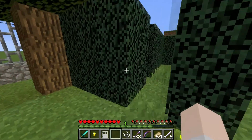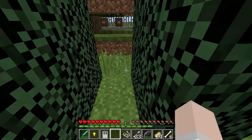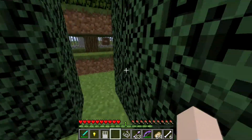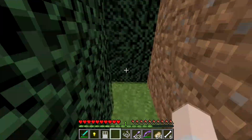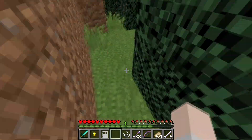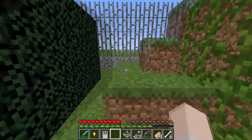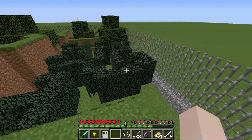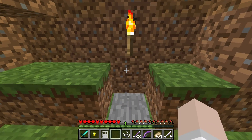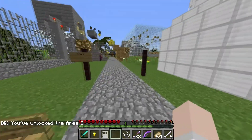Oh no, it's a maze. Oh dear. Well, stick to the right then. And we're stuck in a hole — my entire life story right there. And we're out. That was a significantly shorter maze than I expected it to be. I've unlocked area C. Sweet, let's keep going.